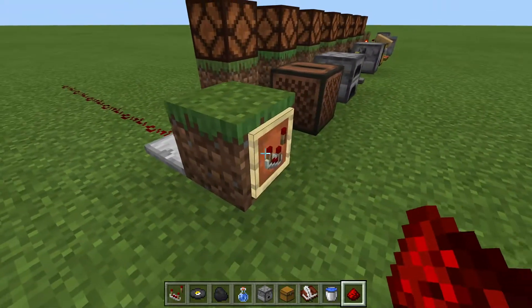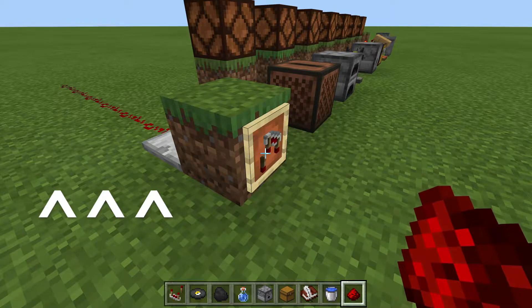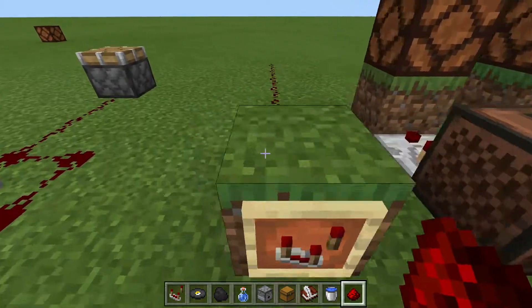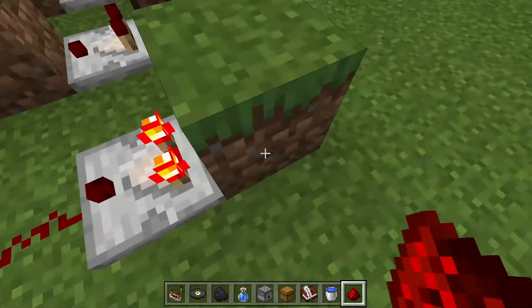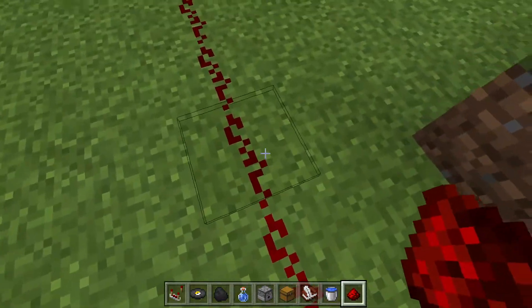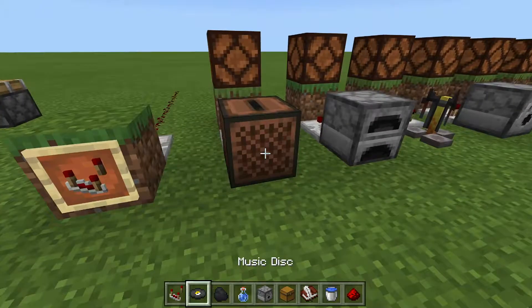The signal will get stronger as you fill the item — just watch that signal over there. Then it'll reset whenever it's full. However, as long as there's something in there, it's always going to be outputting at least a signal strength of 1 — just one thing to remember.